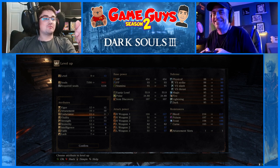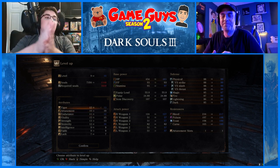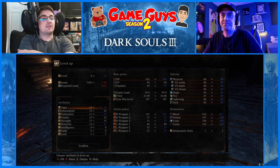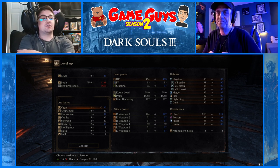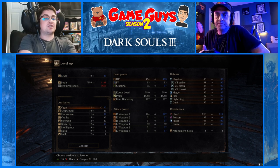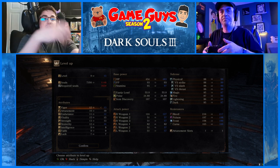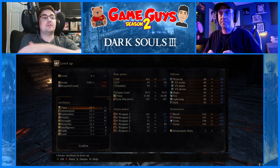Because you know I need Vigor. Go up and one point in Vigor. Now one thing I should point out — do you see the stats Vigor and Vitality? In the first Dark Souls, Vitality increased your maximum health and Endurance increased both your maximum stamina as well as your equipment load. In Dark Souls 3, they essentially took out the increased equipment load from Endurance and gave it its own stat. So now Vigor increases maximum health exclusively, Endurance increases maximum stamina by itself, and Vitality increases equipment load. Press A and accept this.